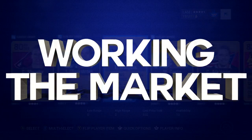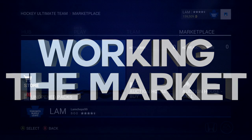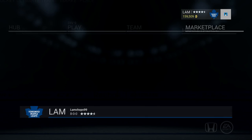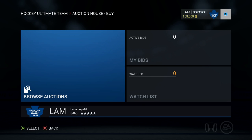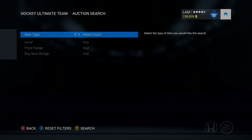Now that we got the nitty gritty stuff out of the way, we are going to be talking about working the market. I had a huge response from my subscribers not to leak any big methods due to saturation, but I will tell you the basics and fundamentals to help you get started. The marketplace is a live place where people from all over the world are selling stuff — from players, to contracts, to even jerseys.